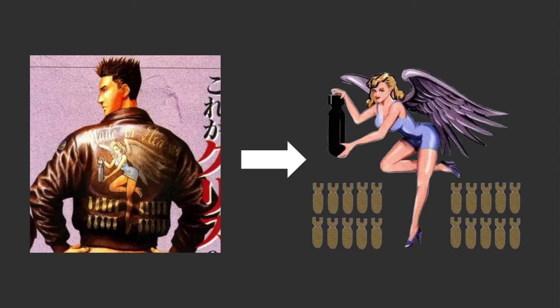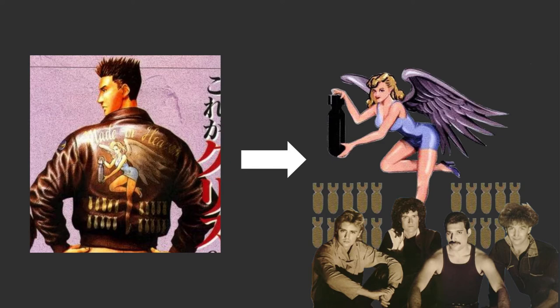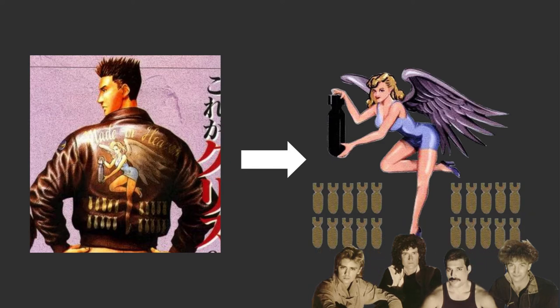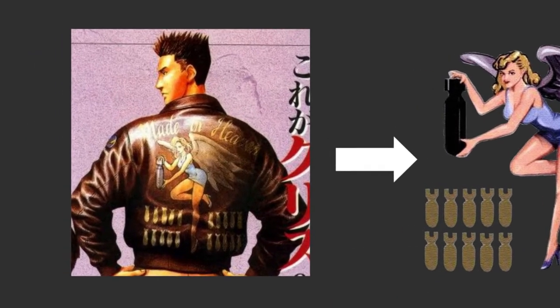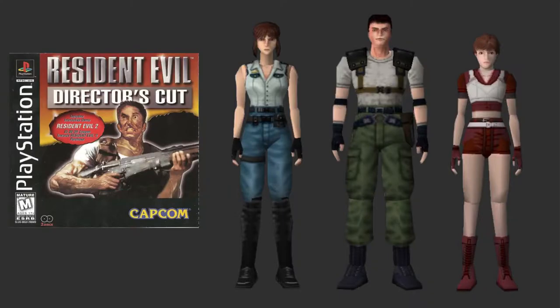One thing to note is that Chris's casual outfit features a jacket with a Made in Heaven logo, which is a reference to the Queen song of the same name. There are a variety of small Queen references throughout the Resident Evil games, but Made in Heaven is the most frequently recurring, and we'll even be seeing more of it later in the video. The 1997 Director's Cut of the game also had alternate STARS uniforms that were a bit more unique in style from the previous ones, and also included one for the character Rebecca this time around.